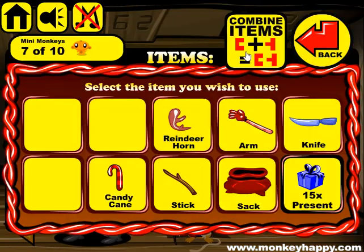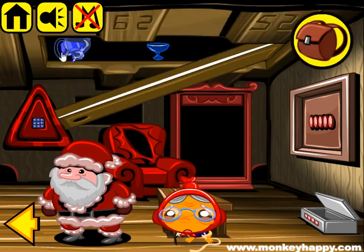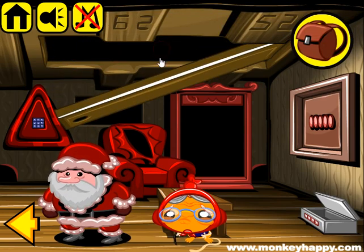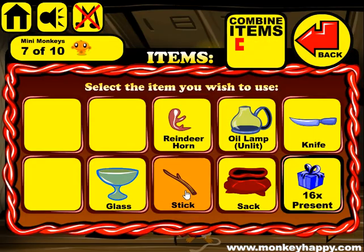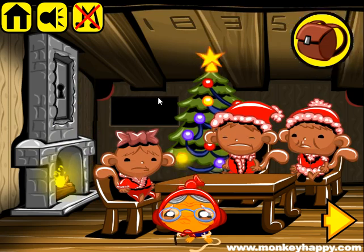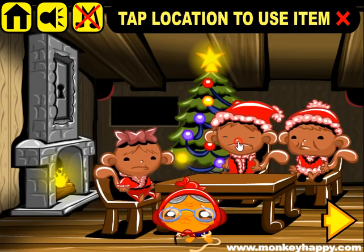This cane we can attach to the arm and use it to reach the manhole, open it, and get other items. Then we have the stick so we can light it in the fireplace, then light the oil lamp and give it to the first monkey.